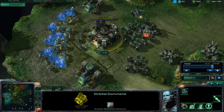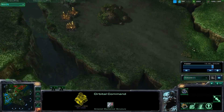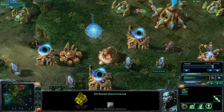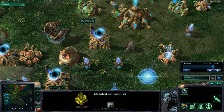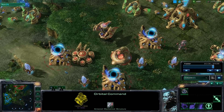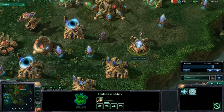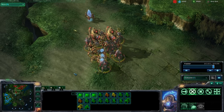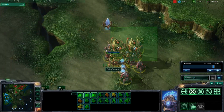When I play as Zerg I hotkey all my hatcheries and then the queen I have at every hatchery, and then whatever attack force I have going out on the field, so I can jump back and forth between them as fast as I can. I jump back to a hatchery, jump to a queen, spawn larvae, and then jump back to the force I'm commanding. That kind of stuff is really important to improve your game.